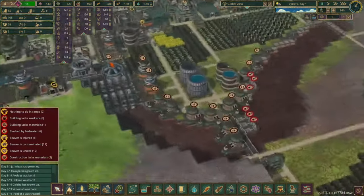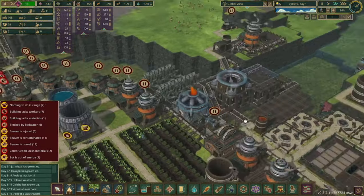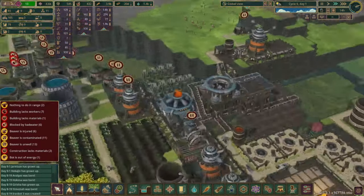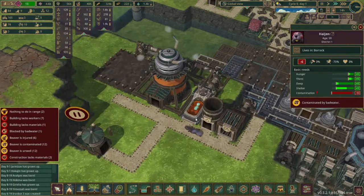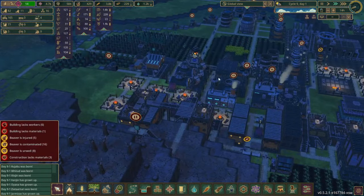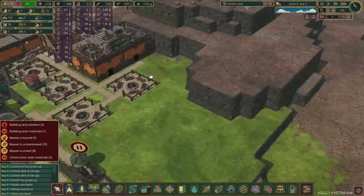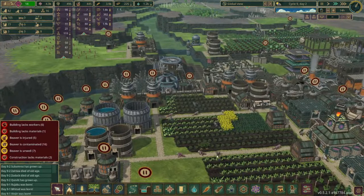Oh my gosh, we have 11 contaminated beavers — I'm trying to figure out how they got exposed to the bad water. I'm not sure if it's because they're working in here and that is what exposes them to it. We're at 12 contaminated adults — we need to get some more decontamination pods up. I have no idea how they got contaminated. They just keep going up — now 16! Our population has been booming and we need some more housing. If you were able to spot how the beavers got contaminated please let me know, because this is not going to be sustainable if 16 beavers get contaminated every bad tide.